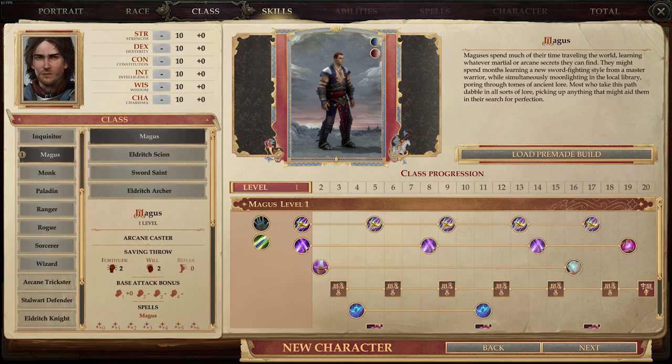There are four types of Magi: the regular one, the Eldritch Scion, the Sword Saint, and the Eldritch Archer. The regular Magus is a prepared caster so you need to pick how many times you will use each spell per day. The Eldritch Scion is a spontaneous caster so you know a limited amount of spells but can pick freely from them each day, and is charisma based instead of intelligence based. The Sword Saint trades some magical abilities to become better with melee weapons. The Eldritch Archer cannot channel magic through melee weapons but can channel magic through his bow.